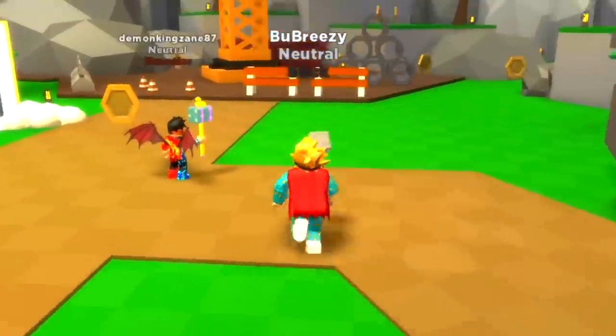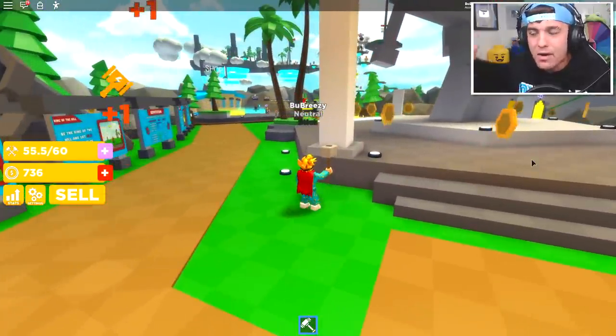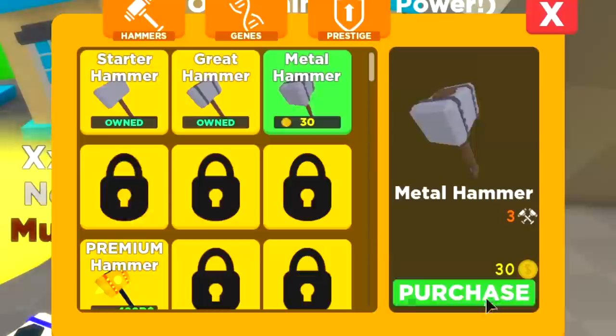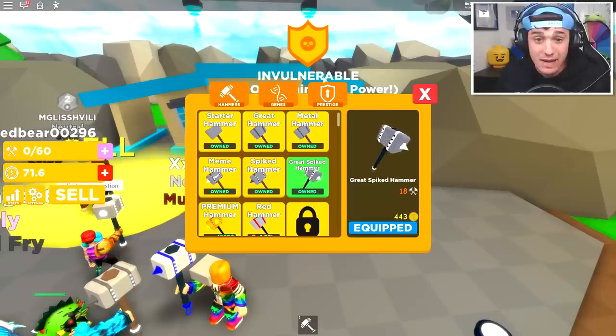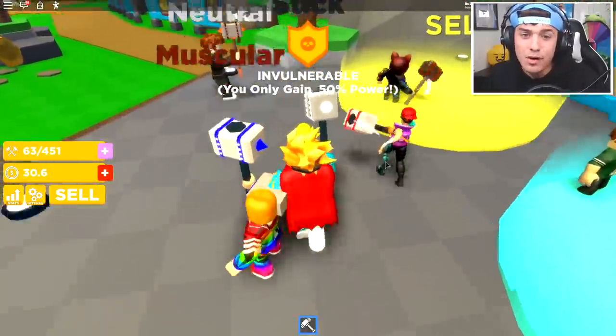So inside of this game, I'm pretty sure you collect coins and swing your hammer to get more coins and better hammers. It's pretty much just every simulator game. As you can see right now, I am equipping better hammers — I actually managed to save up quite a bit of coins whilst I was being bullied just then. I just got myself a hammer and this hammer is super powerful.